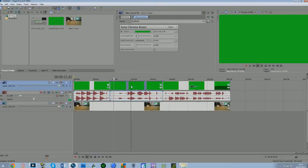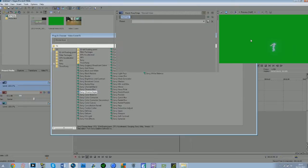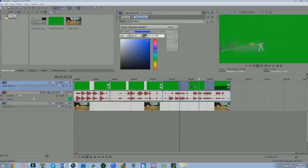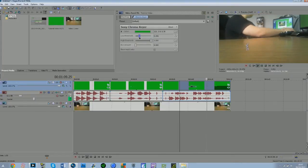I'm just going to show you guys again really quick. I have a Spartan firing an incineration cannon — let's do it with a bigger clip, the sniper. So you select the event effects, go to Sony Chroma Keyer, go to Add, go to OK, select the colour, select the green with the eyedropper tool, it deletes the background, and then you play with the low threshold and high threshold until it looks right and suits the background. You can get some really cool things going on with this.